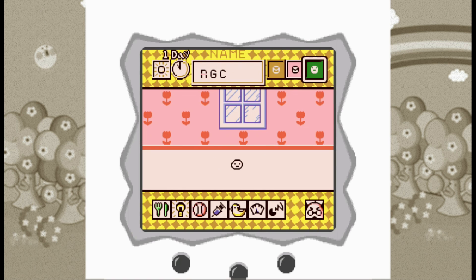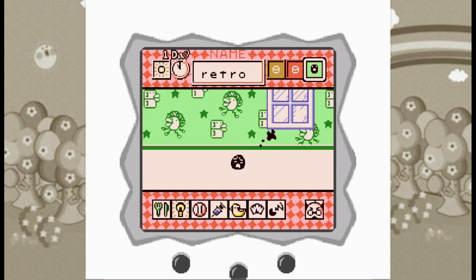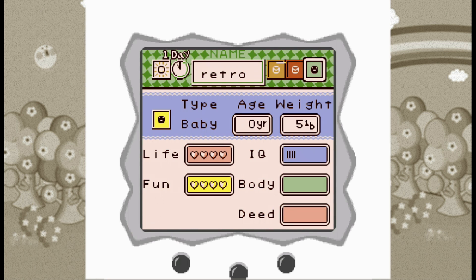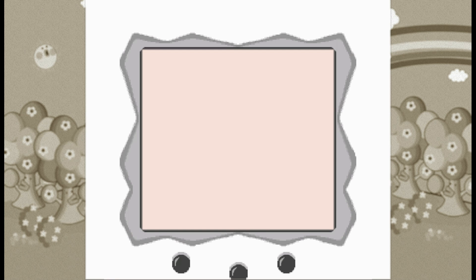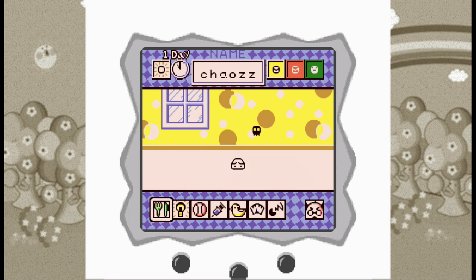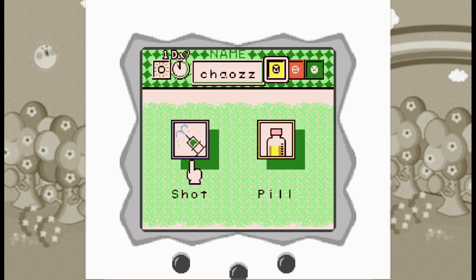Because your Tamagotchi is only on when your Game Boy is on, it works with save states. When you exit the game using the menu, it saves the current state of your pet on your cartridge — this is the equivalent of pausing your original Tamagotchi. All in all, this is a very good adaptation of Tamagotchi on the Game Boy, and really worth a few minutes of your time every day.